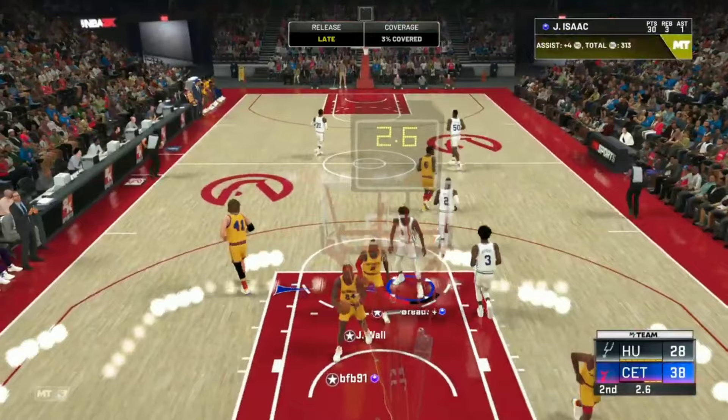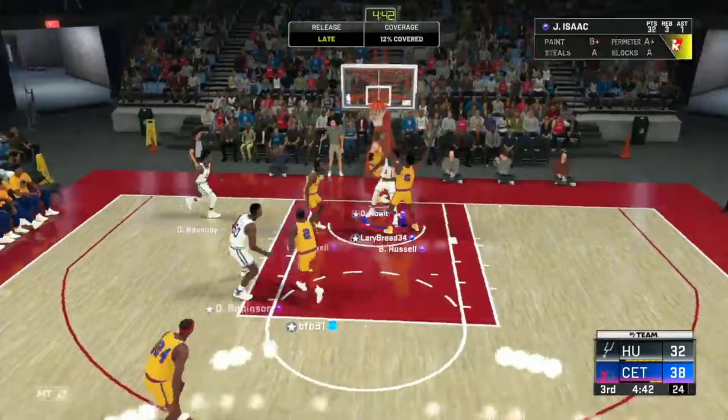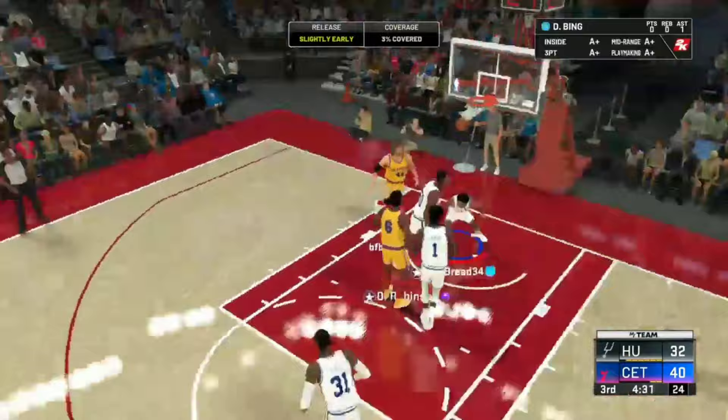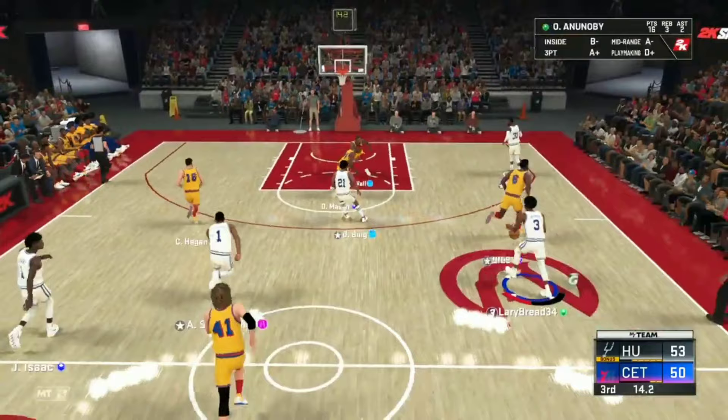30 points — that's insane for one half! He's supposed to be a defensive lockdown and he's playing like a god. Isaac is cutting — traffic, jump, easy points! You just gotta use those cuts. Look at the percentages — 14 from 18 from the field. This is just unreal, I'm really happy with this Isaac card so far.